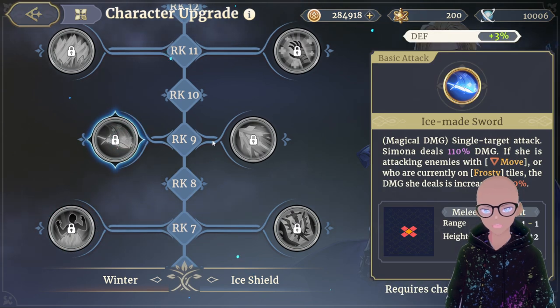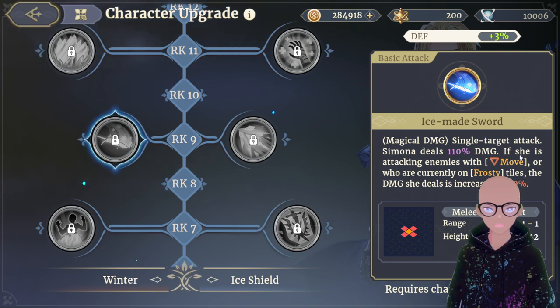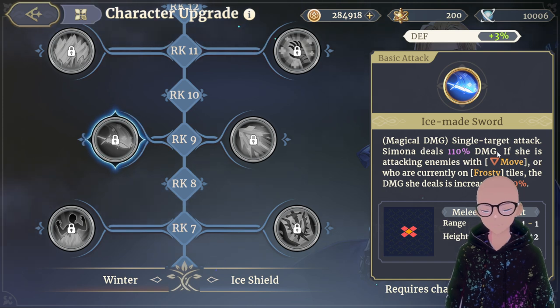Rank 9 is Ice Made Sword — a single target magical attack dealing 110 damage. If she is attacking enemies with Movement Down or who are currently on frosty tiles, the damage dealt is increased by 30%. This skill utilizes her kit well — you'll almost always have movement debuffs or frosty tiles active, so you consistently get that 30% damage boost.